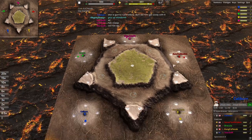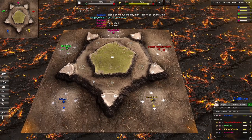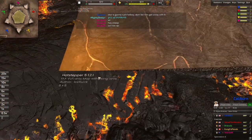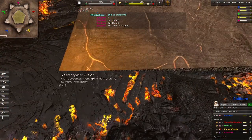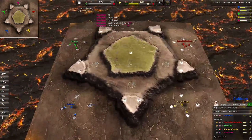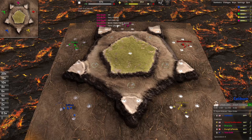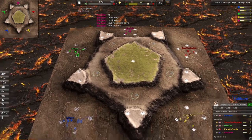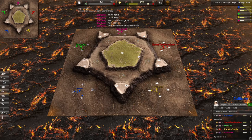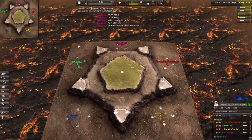Kia ora bros, welcome to VDB TV! I'm your host VDB and today we have a five-way free-for-all on Hot Stepper version 5, version 1.2.1 - lava razors in this. If you guys haven't seen this map before, this lava comes up every five minutes or so, as Stardom says - nice of him to let us know.